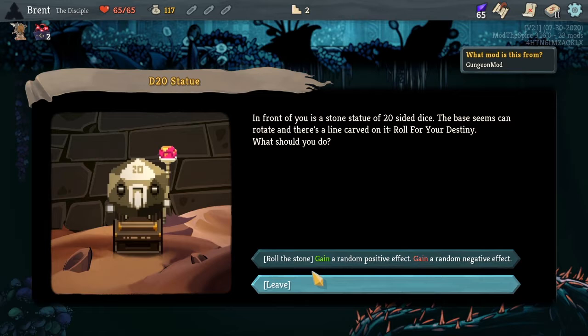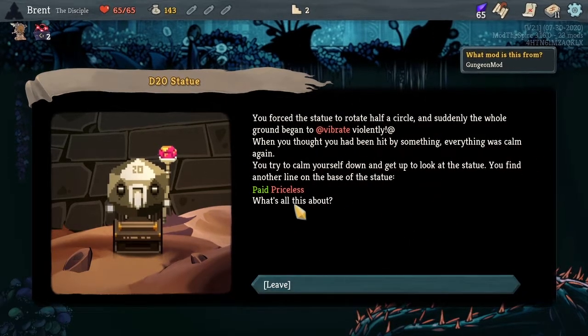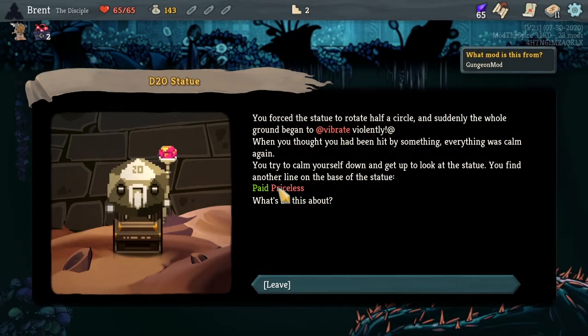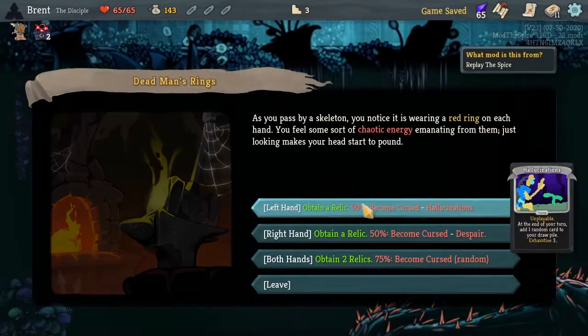D20, a Daisuke statue — gain a random positive effect, gain a random negative effect. Roll it. Paid and priceless — we have money. I think we got paid and lost one at the same time, not sure. It was not very clear.